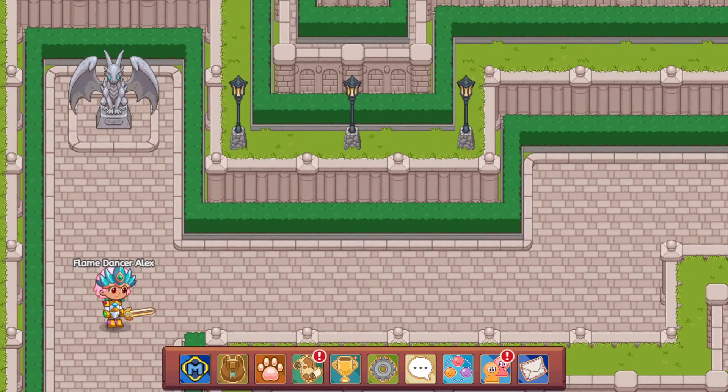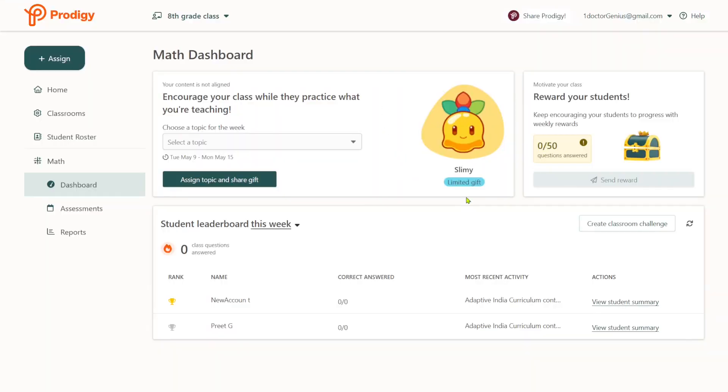You guys might have already figured this out, but to get Slimy, you must first of all have your teacher's account. I am signed into the teacher's account. Now we're in a classroom, so you have to encourage your students or just give them an assignment, and they get Slimy — the limited gift. You can basically assign your students work, which you have to do, and it gives them a time period through which they can do it.